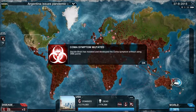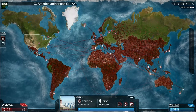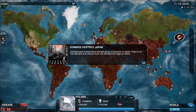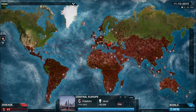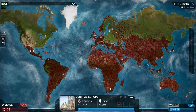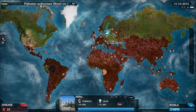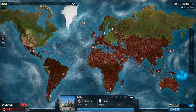Coma symptom mutated. Zcom is going to get set up somewhere. Right now we want to try and infect as much of the world as possible as quickly as possible. We'll look for the least infected places and send hordes upon hordes to them. Can I go from Turkey to Ukraine? I can. Turkey to Ukraine, and then Brazil to Peru. And then you get all these little bubbles popping up, which is like people fighting zombies.